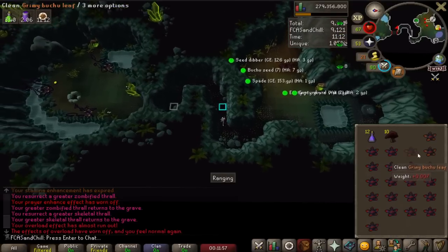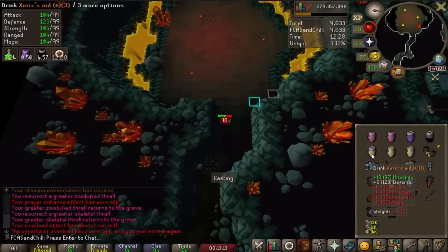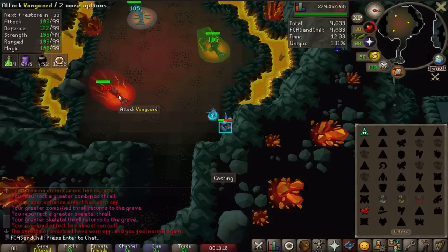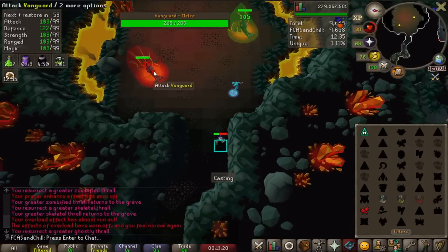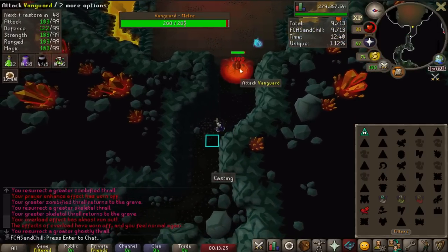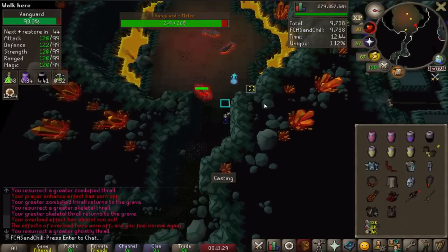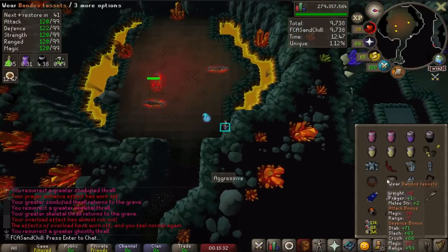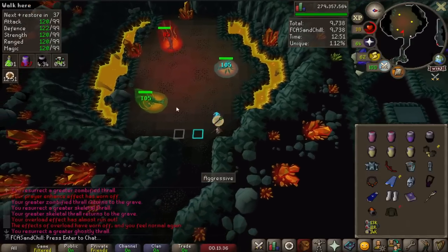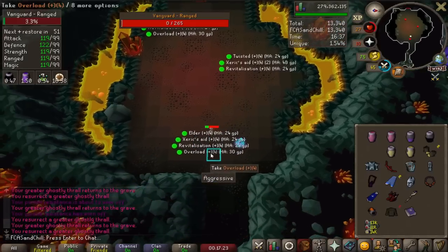We're going to go ahead and move on to the second floor, which is vanguards. The vanguard room is my least favorite — it's a little annoying, but I have gotten better at it recently. Essentially you just have to use melee to kill the ranged vanguard, magic to kill the melee vanguard, and ranged to kill the mage vanguard. If you want to see more tips I could put out a challenge mode solo guide at some point. But anyway, that's the vanguard room done after quite a while.